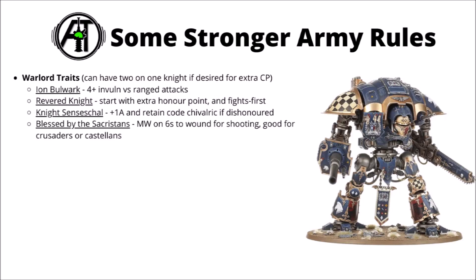Moving on, let's talk through some of the rules sections of the Codex, starting with the Warlord traits. You can opt to buy a knight two of these with the Revered Knight stratagem if you want to, so you can stack them quite high. First up, Iron Bulwark is great — a 4+ invulnerable against ranged attacks is not a bad thing, it makes a Shooty Knight significantly better and is quite a popular one.